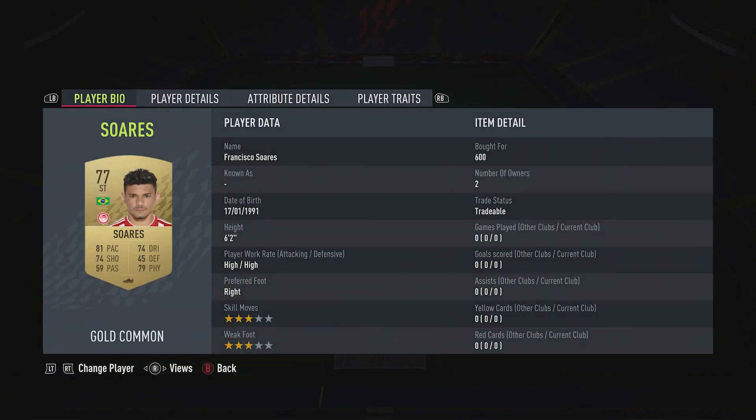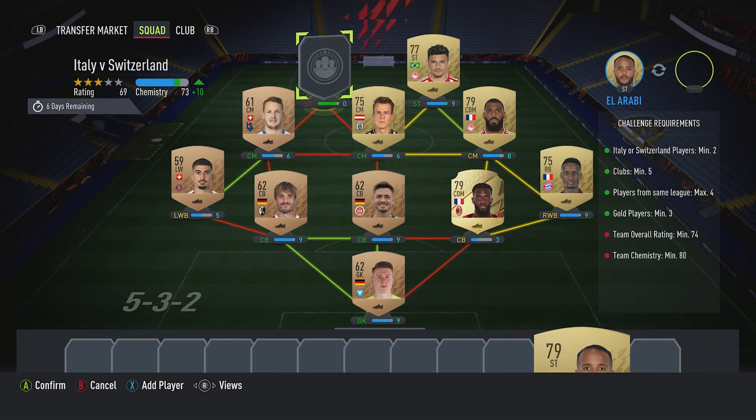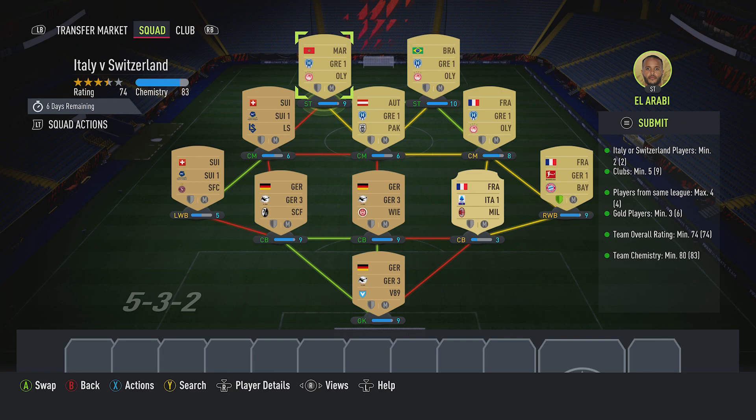The striker on the right is Francisco Suarez, pulled for 600, plays for Olympiacos CFP in the Greek first league and is Brazilian. The striker on the left is Youssef El Arabi, pulled for 600, plays for Olympiacos CFP in the Greek first league and is Moroccan. You can see we're 83 on the team chemistry — 80 is required — we've got one shield lit up as a right wing back, so you should be on 82.